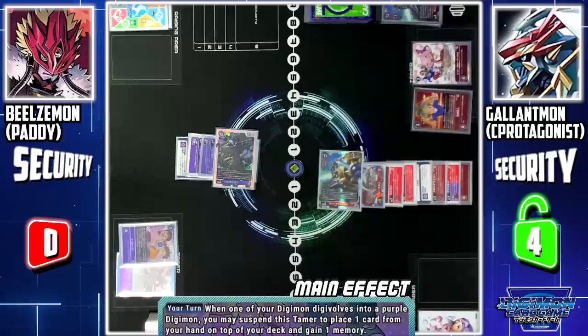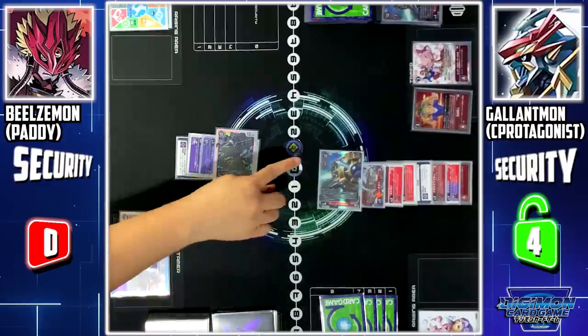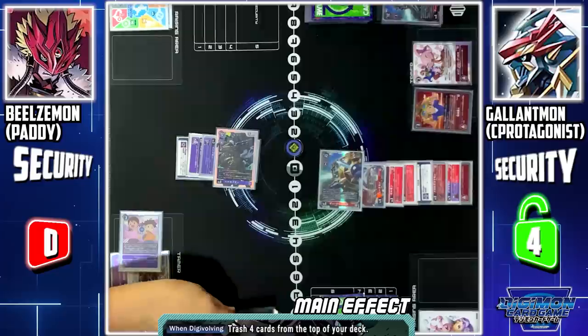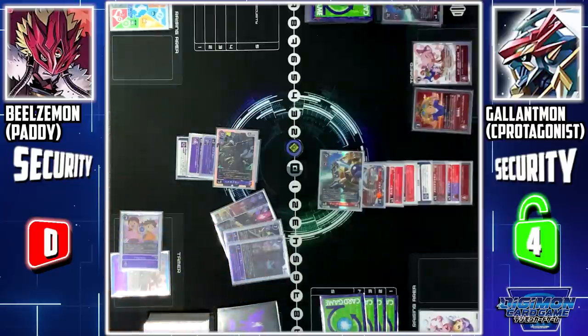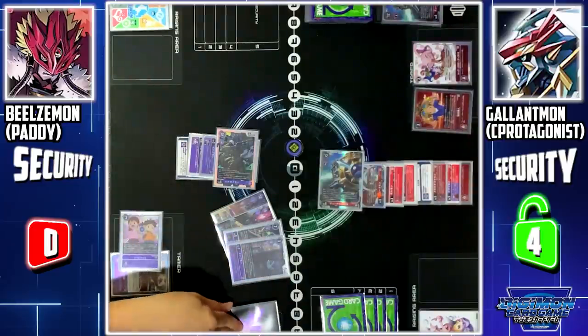I and Marco skill — when one of my Digimon digivolves into a purple Digimon, I can suspend this tamer and place 1 card back to the top of my deck to gain 1 memory. Beelzemon skill — when digivolving, I can trash the top 4 cards of my deck. Impmon skill — if this card is trashed by an effect other than itself, I can mill 3 more cards.